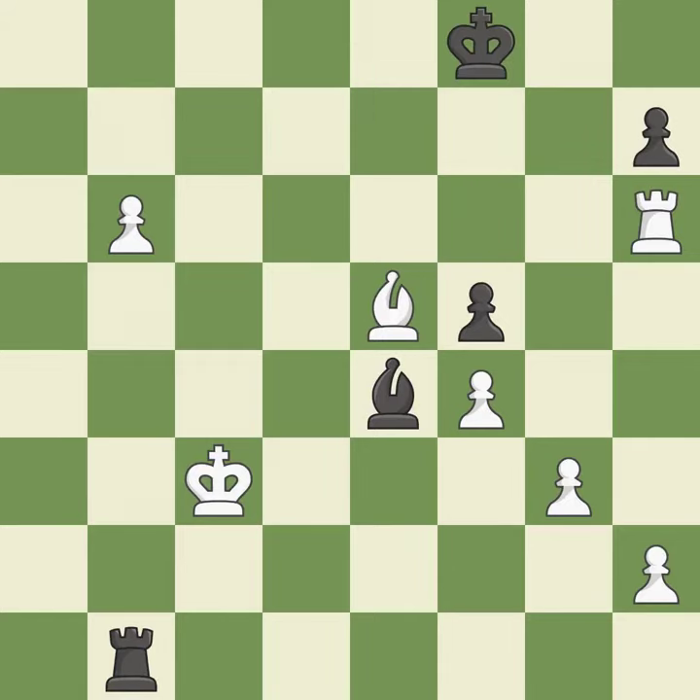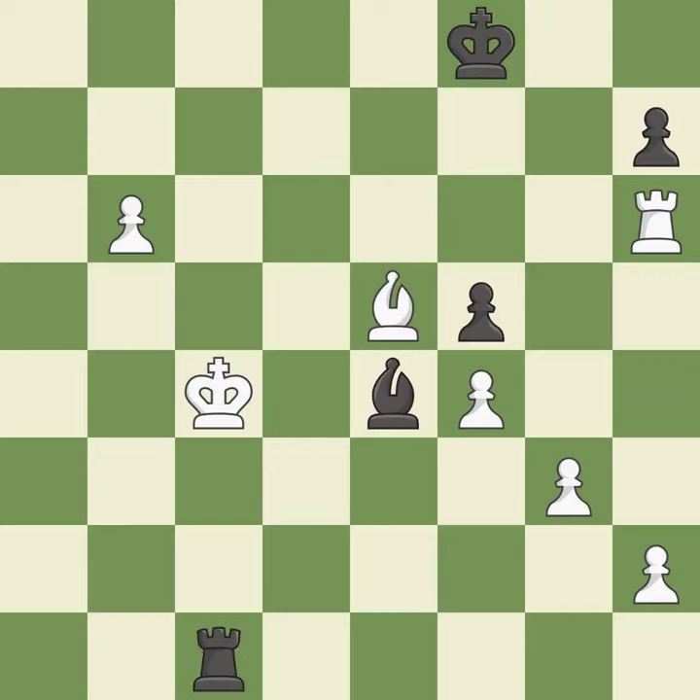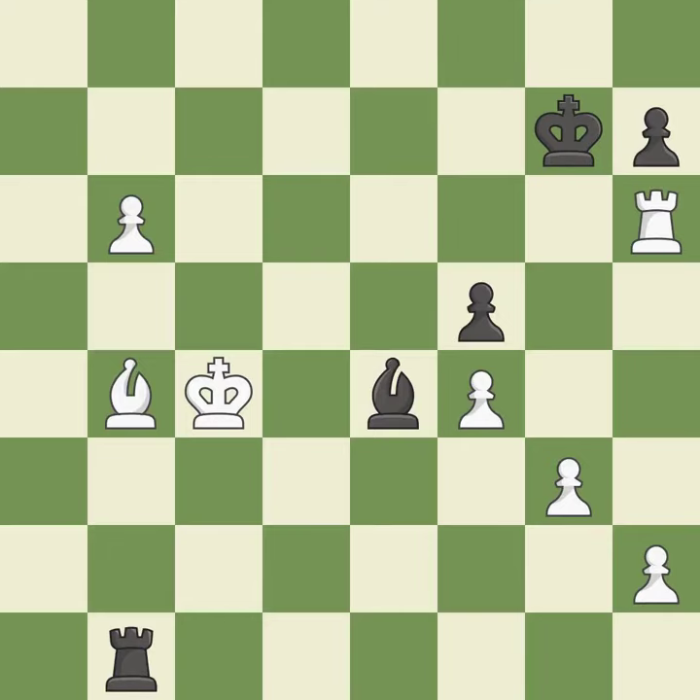One of the best moves — it is excellent. This blocks the check from an opposing rook — it is excellent. Placing a rook behind an opponent's passed pawn can inhibit the pawn's ability to promote — it is best. One of the best moves — it is excellent. This defends a pawn that was under attack and had no defenders — it is excellent. This move puts the rook on a safer square — it is excellent.